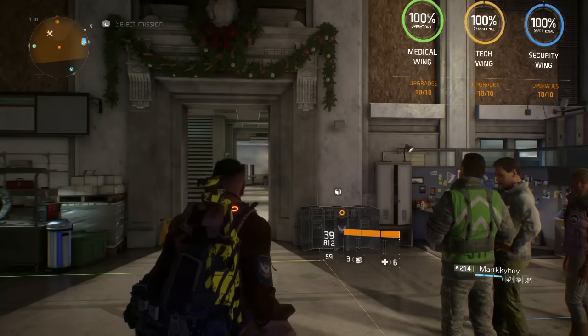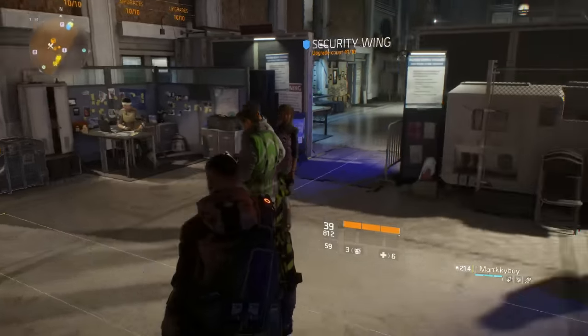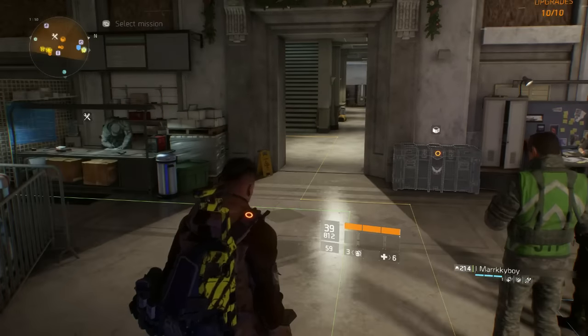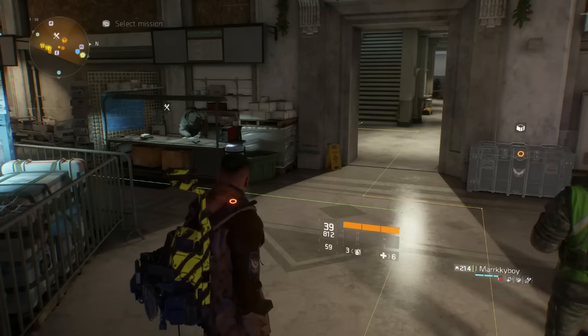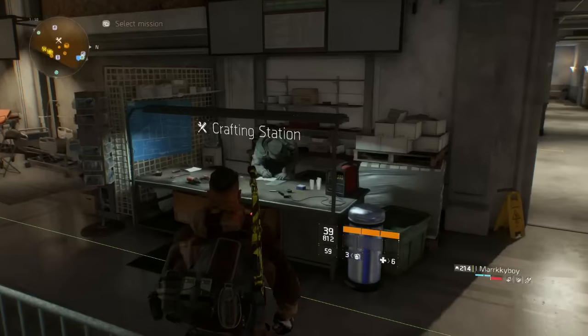So first of all let me quickly tell you where you get the Vector blueprint from. It is currently in this week's vendor at level 75 Dark Zone and it costs a very lot of DZ credits. So without further ado, let's go see what we can roll on this sucker.